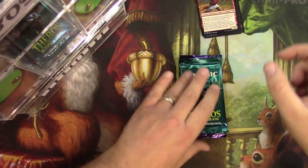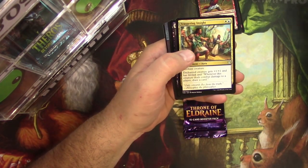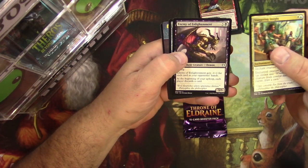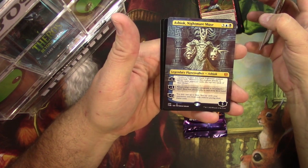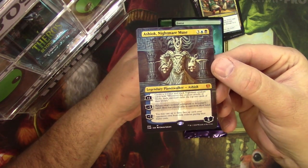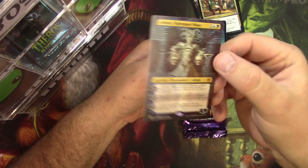Theros pack number two: Staggering Insight, Enemy of Enlightenment — look at what's there, do you see that? I think you did pretty good Megan. Enemy of Enlightenment, a Mirror Shield, and an alternate-border Ashiok, Nightmare Muse. Awesome — congratulations! That is a pretty good pull right there. Ashiok is honestly a nightmare to play against. So there you go, very very cool.